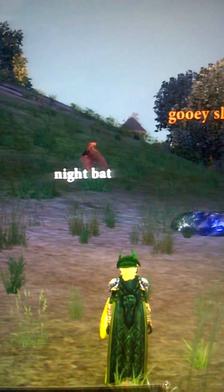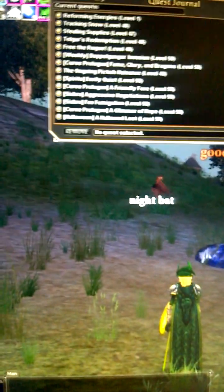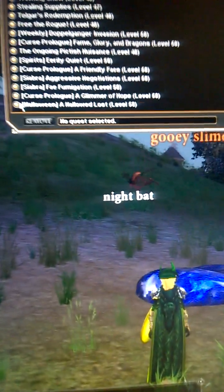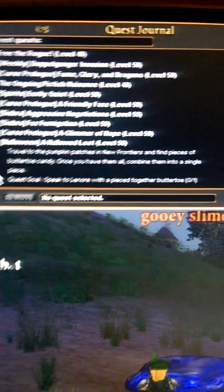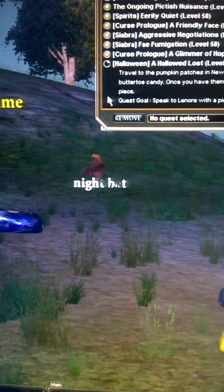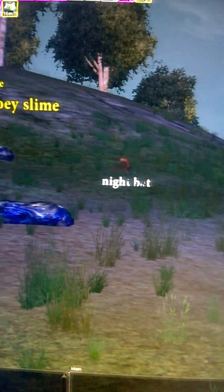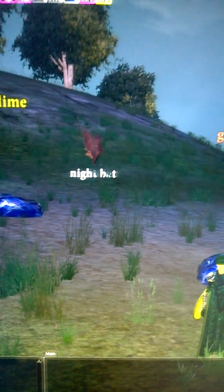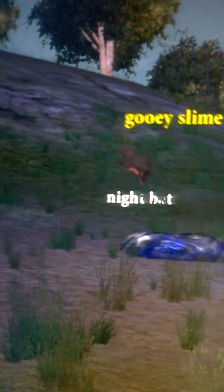Hello, Dark Age of Camelot community, Josh here. This is the Halloween quest 'A Hallowed Lost.' I found out what you use the five piece-together pieces of butter toe for. The hardest one to find is the blue piece, which only drops from a mob called a night bat, which uses a life drain when it attacks you. It cons yellow or orange.